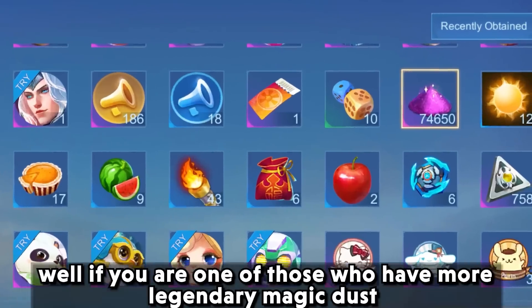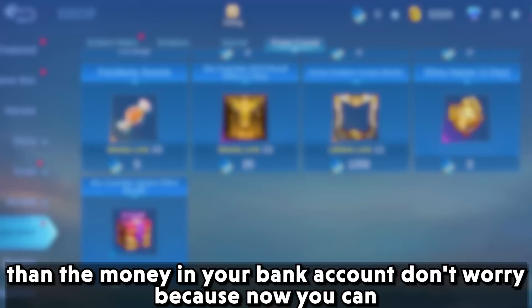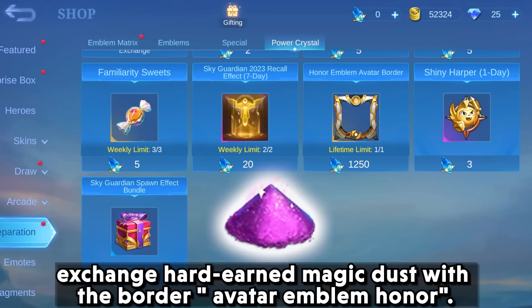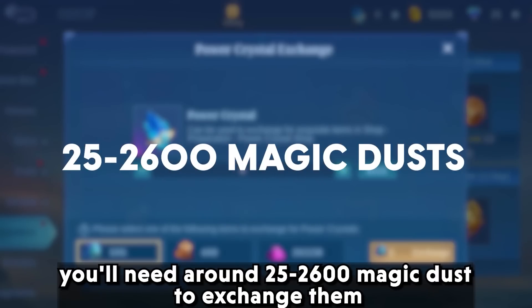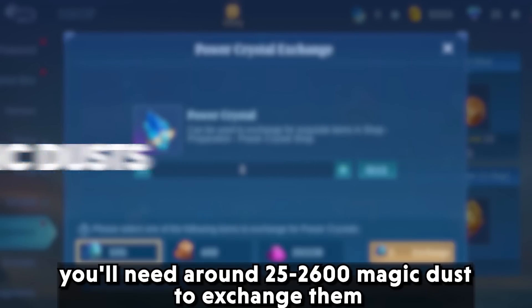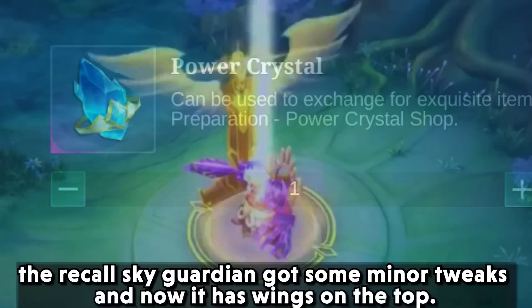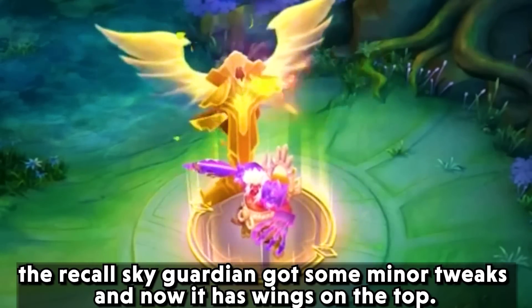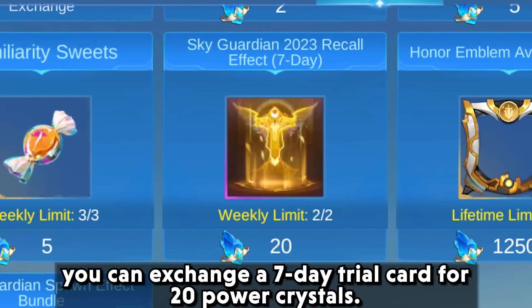If you have more legendary magic dust than money in your bank account, don't worry — you can now exchange your hard-earned magic dust for border avatar emblem owners. You will need around 25,000 to 26,000 magic dust to exchange in the Power Crystal shop for power crystals. The Recoil Sky Guardian also got some minor tweaks and now has wings on the top. You can also exchange a 7-day trial card for 20 power crystals.